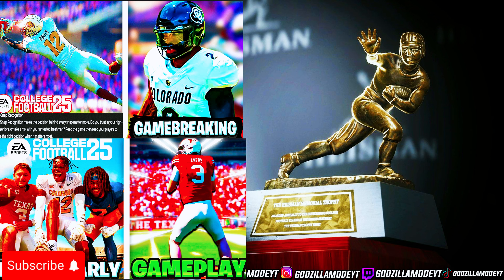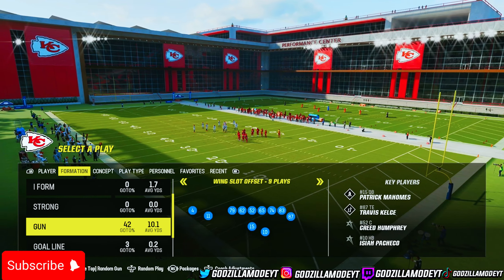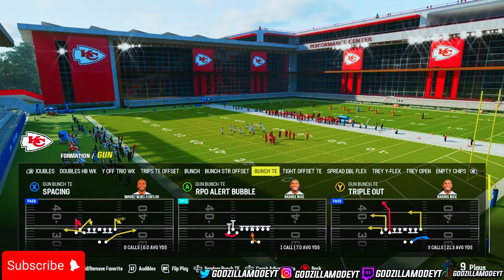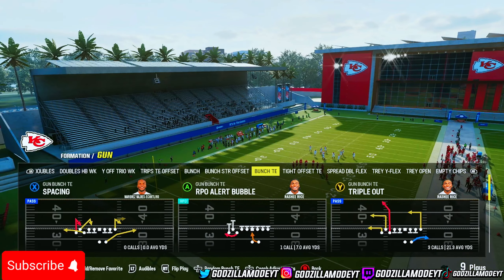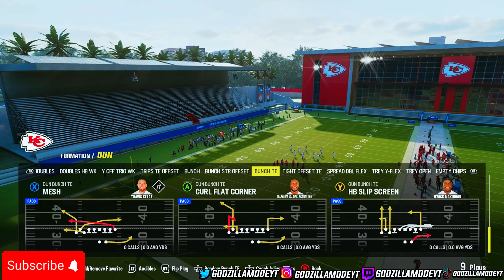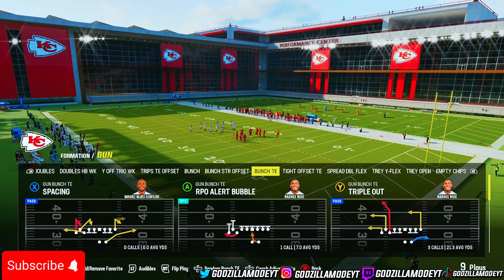Right here we are in the New York Jets offensive playbook. You can run the Run Heavy One, but it doesn't have a certain play in it. Out of the Bunch Tight End formation, Bunch TE has this play — Triple Out — and it has another really good play called Curl Flat Corner. But right here we're gonna be focusing on Triple Out.